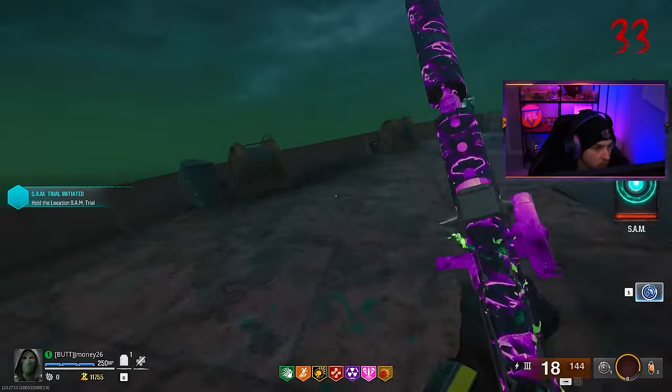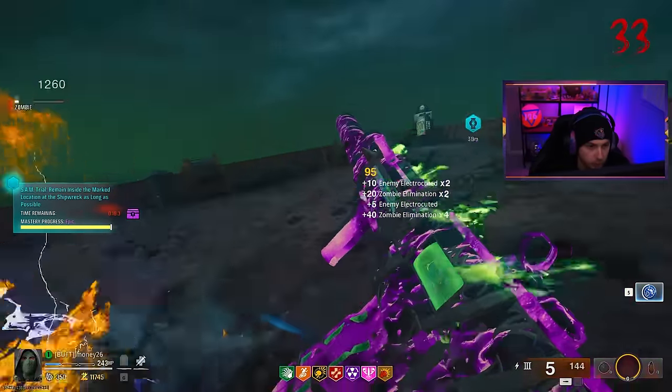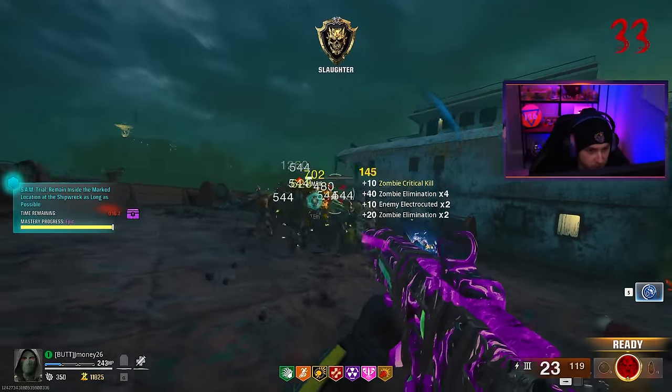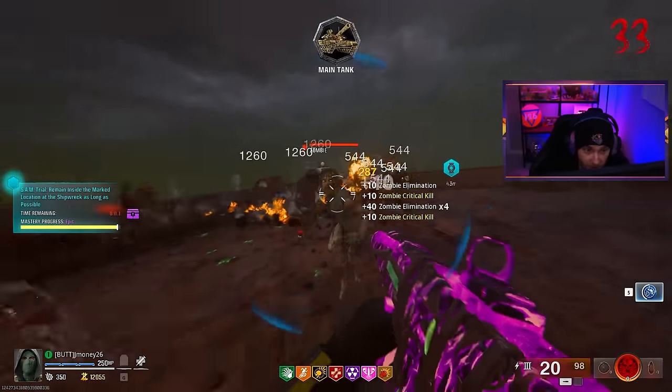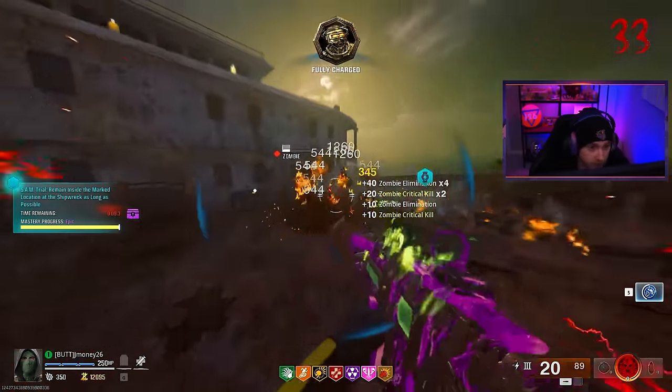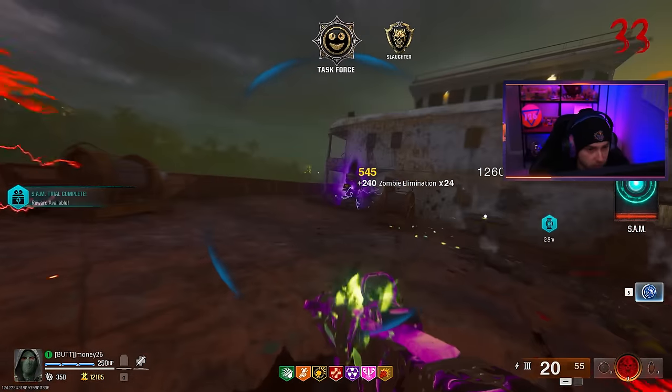Now what's this trial? Hold the location — easy. I'm going to do that in my sleep. Overall review of the Dragon's Breath on this ASG — it's all right on its own. We can still kill zombies here on round 33, it's a little bit tough, but they're going down, and actually going down kind of quickly. Overall it's a pretty decent weapon — I'd recommend it for sure.